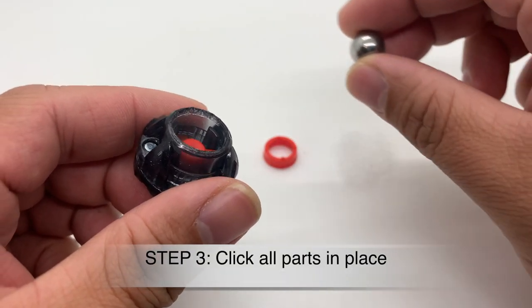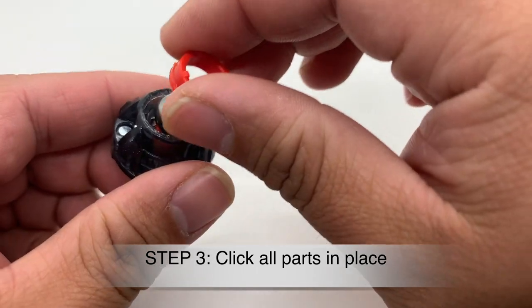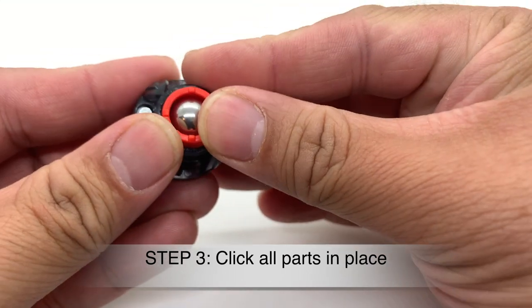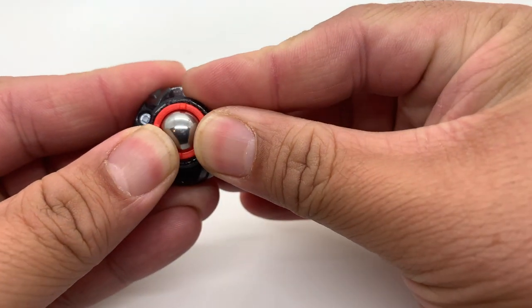The next step is to fit the ball in and click the circular guard back into the driver like this, and you have yourself an Atomic Metal.